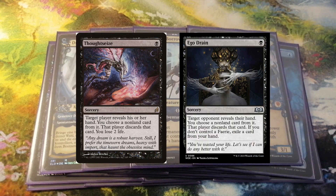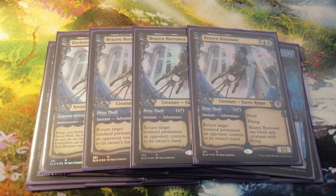His Petty Theft ability has the possibility to get rid of artifacts and enchantments together with Thoughtseize and Ego Drain. But most of the time his Petty Theft ability is used in the early game to handle an early threat, so he can already move to the adventure side and not be discarded with Rankle. It's important to underline that the play pattern in which we release our Faeries can often be more important than playing on curve.